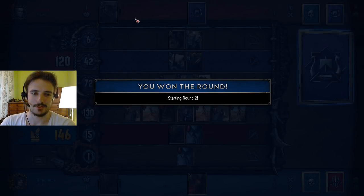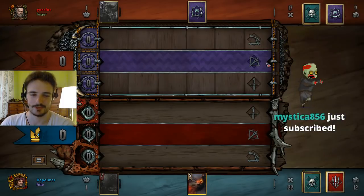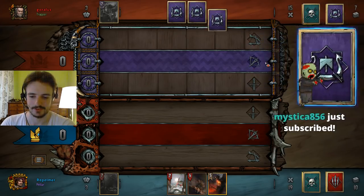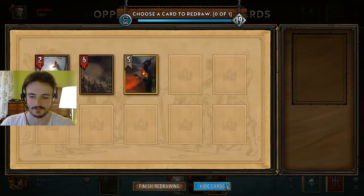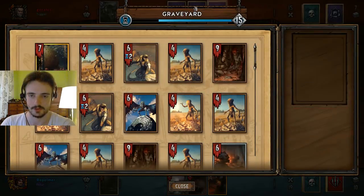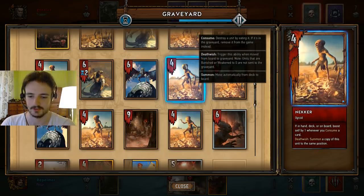So we go to equal cards. I guess he has a million reses with a million points each. I am pretty much out of Neckers, but I'm just playing for Mourntard, right? My Mourntard might beat his Greatsword. Might. Probably not though.